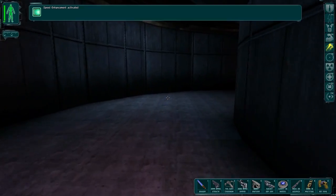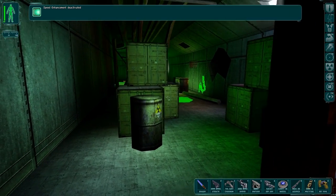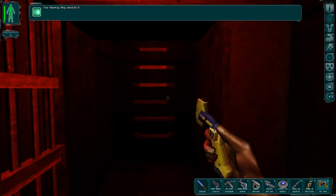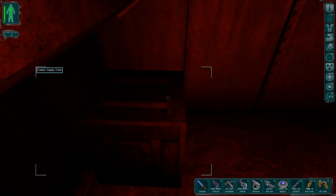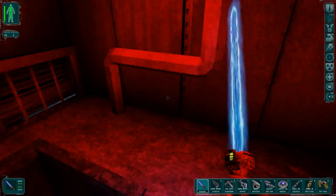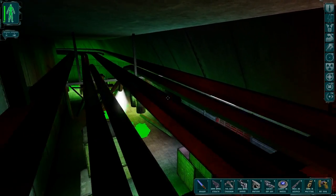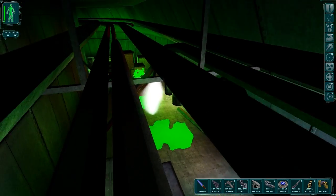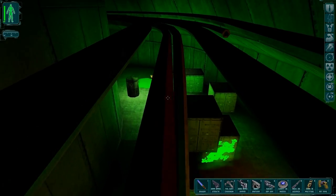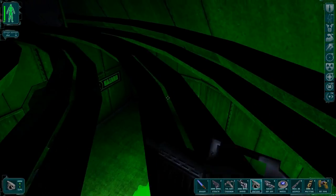That was cutting it close. Still, the reason that we went down into that flooded area has now been vindicated. The maintenance key allows us to climb up here onto these pipes. Somehow these pipes are just far enough away from that glowing green stuff that I don't have to worry about getting harmed by this.